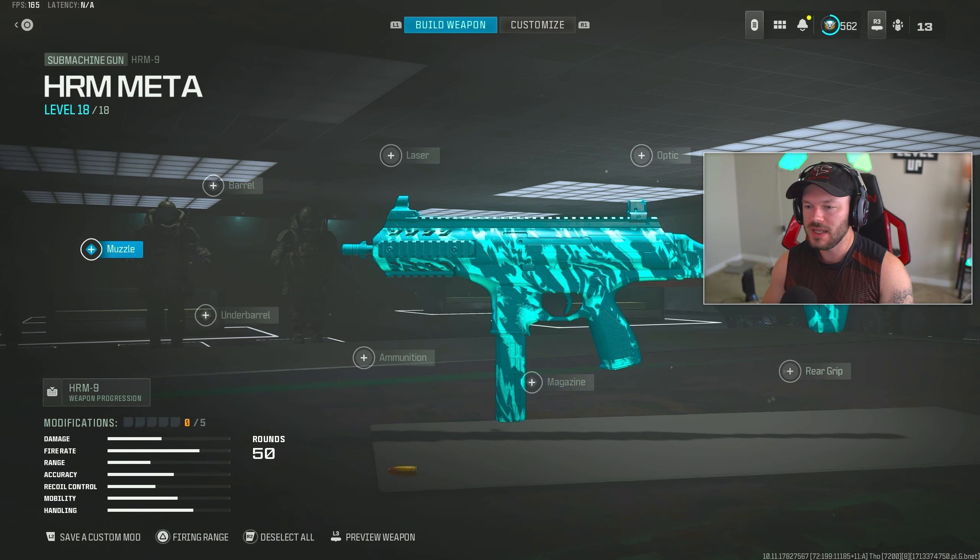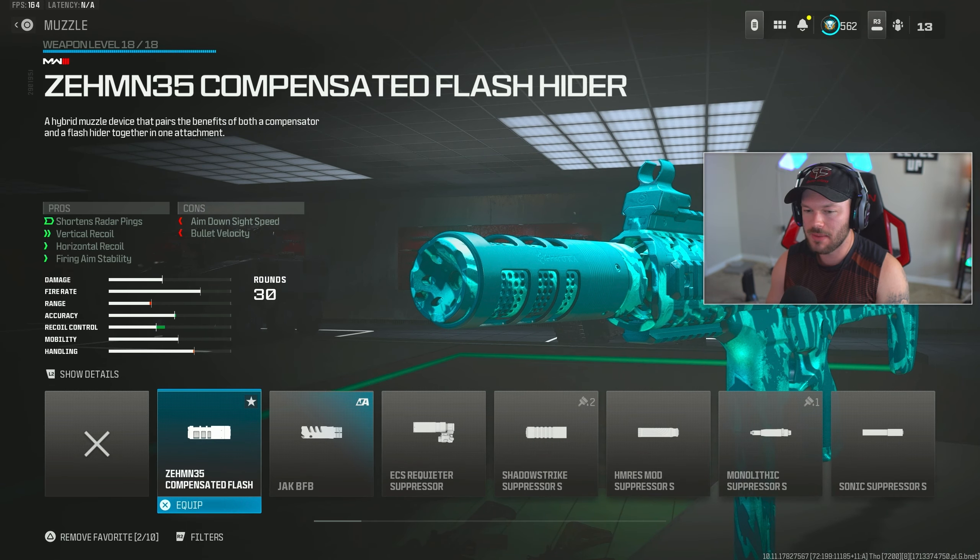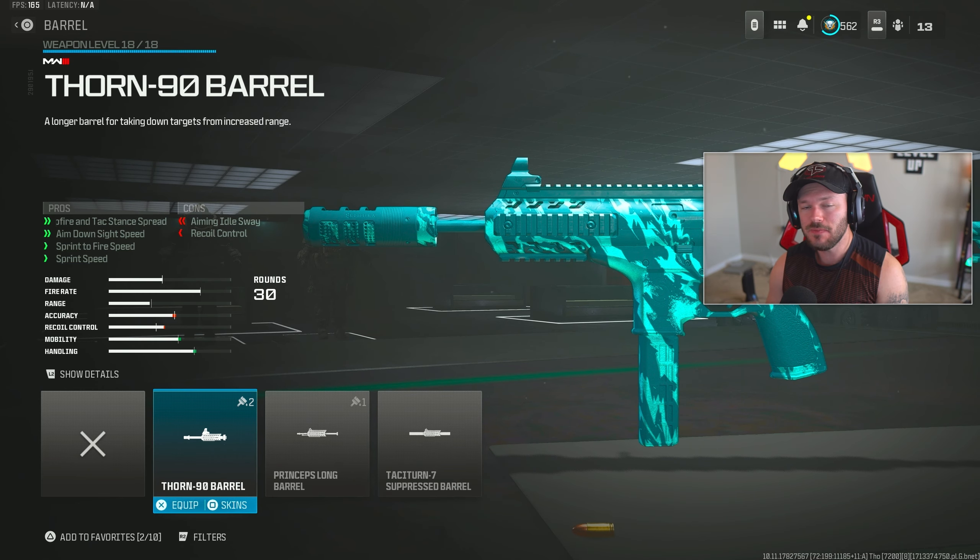Now let's move into the HRM. Hopping in here to the HRM, this is going to be a revised build from what I normally run. First thing is going to be the Zemm 35 Compensated Flash Hider — pretty much the compensated flash hider we run on a majority of our SMGs. It turns off overall radar ping, helps your vertical and horizontal recoil, and firing aiming stability. This is really the only recoil stabilization attachment you need for this specific gun. Next up, barrel section — throwing on the Thorn 90. I see people running the high-grade rounds instead, which is totally acceptable, but personally I run the Thorn 90 as I feel it's overall better and I like being able to bob and weave and move around.